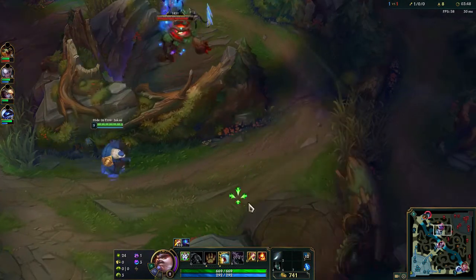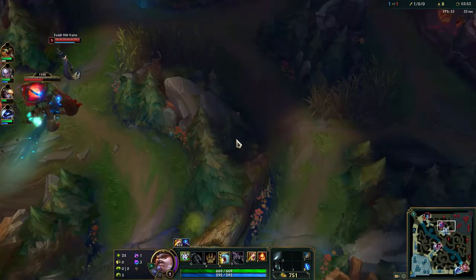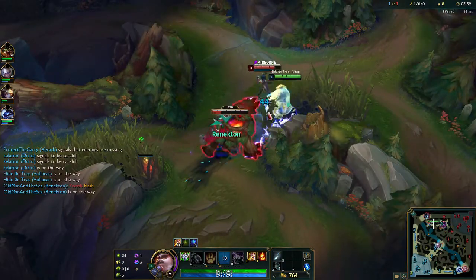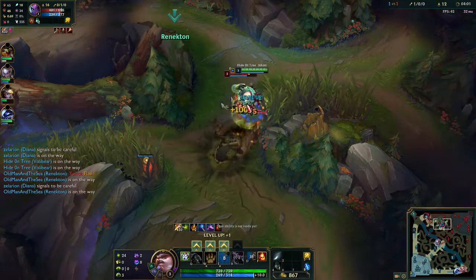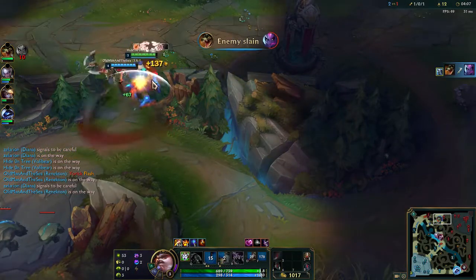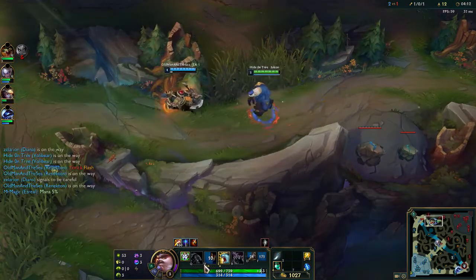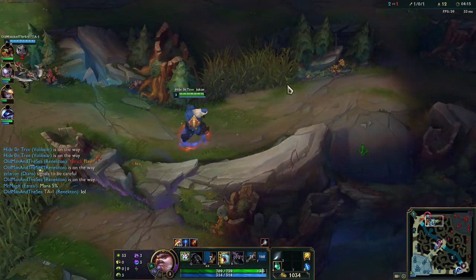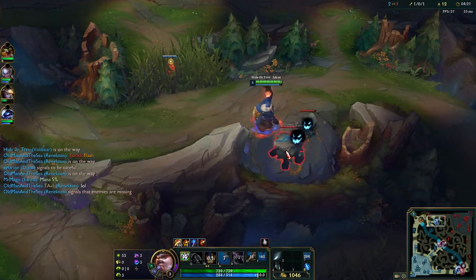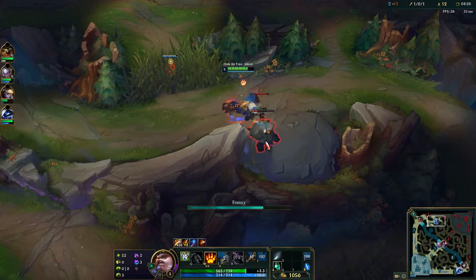There she is again — we're gonna do the same thing. Going this way to see if we can kill her another time. We killed her again! I accidentally leveled up my W instead of my Q — I'm so boosted. I almost missed the kill because of that. I panicked and hit W instead of Q; it would've been so easy with Q.